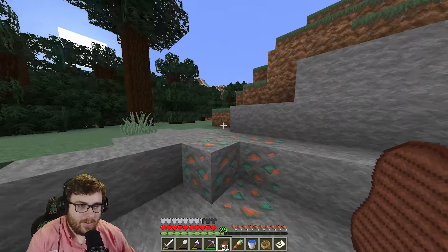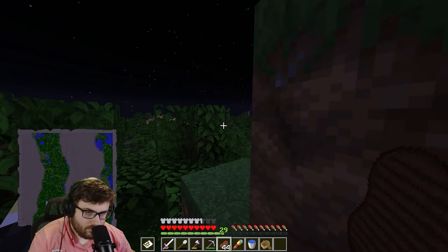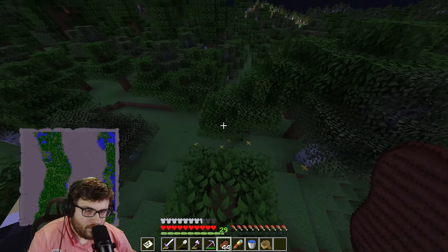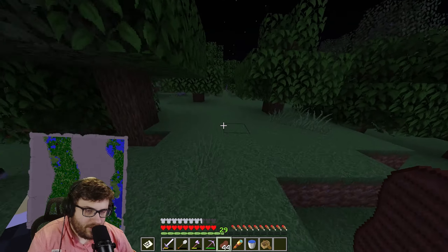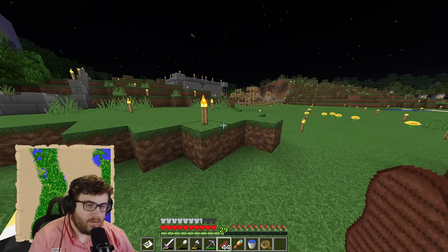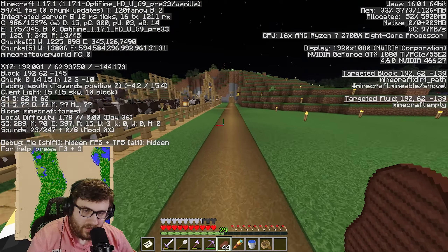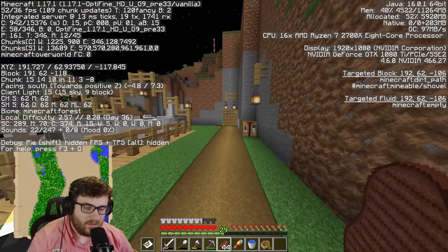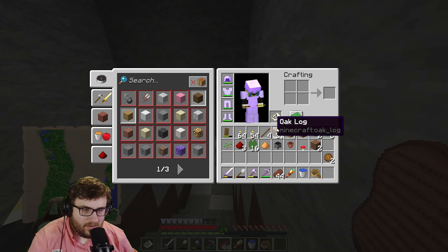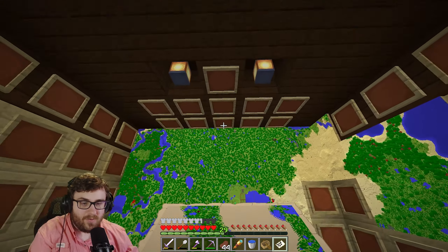All of this just to get a saddle for a horse — why have they not added a crafting recipe for a saddle? This is stupid. Oh, I can see home — I see it! It's taken so long. Yes, I'm back, let me in! The Z coordinate here is negative 120 — I think I got up to about negative 4,000, almost 4,000 blocks away. Holy crap, that was really far.